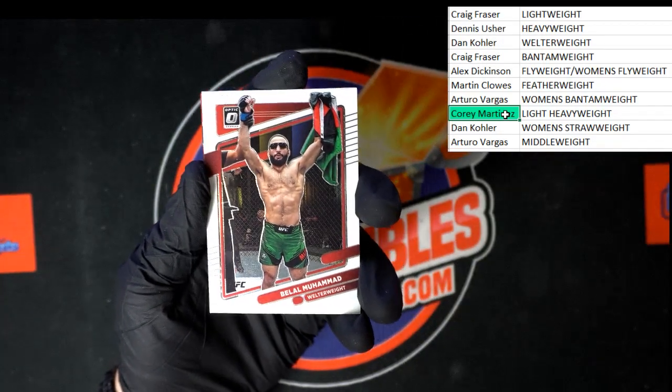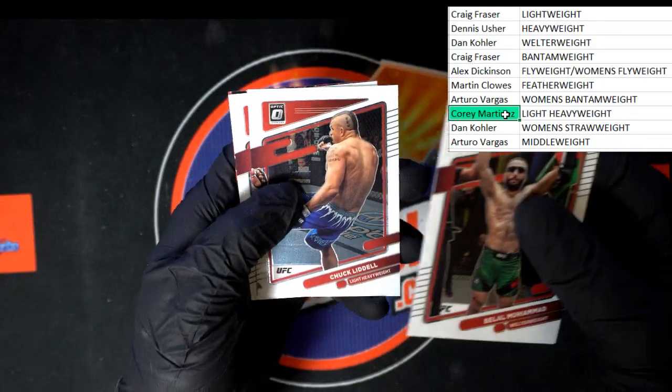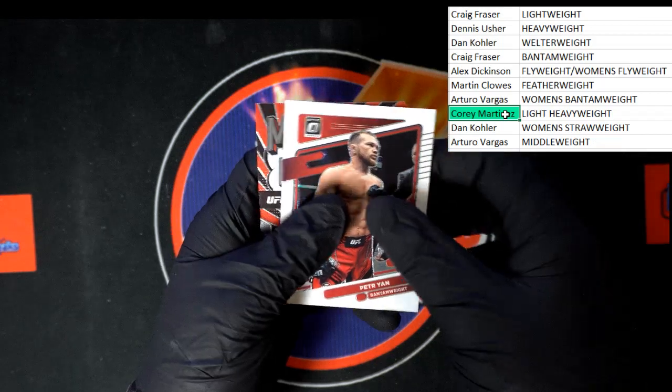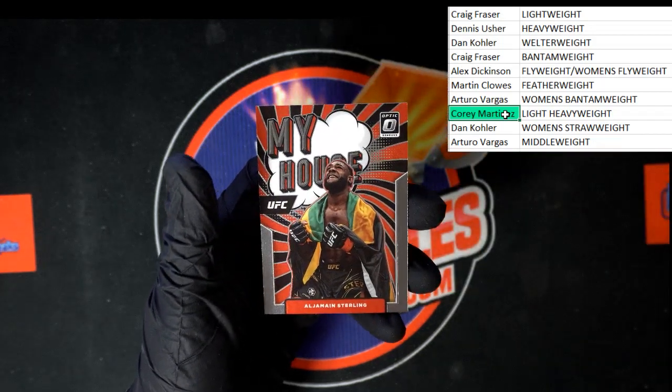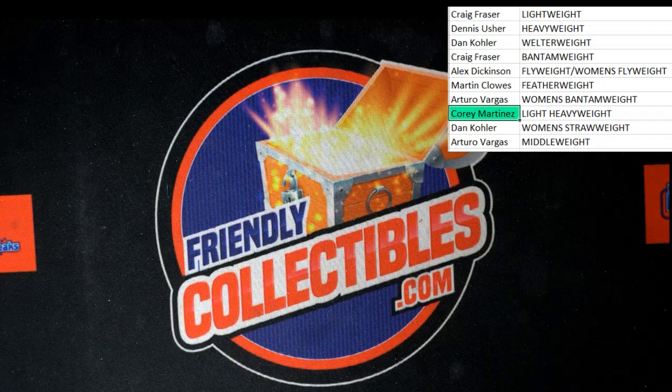Here we go, last pack. We got Mohamed, welterweight. Chuck Liddell. Peter Gann. Sterling — my house. Alright, that is going to do it for 2022 Donruss Optic UFC box 101. That stuff is very very sharp. Yeah, that pink and a couple other cards — you get them in hand you're going to really get a good look at them and I think you're going to really like them.